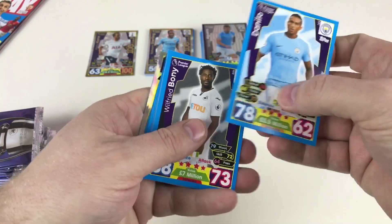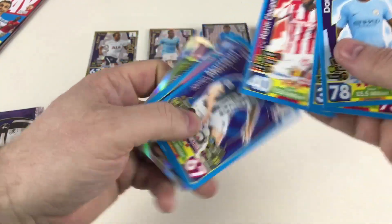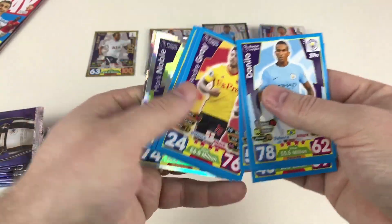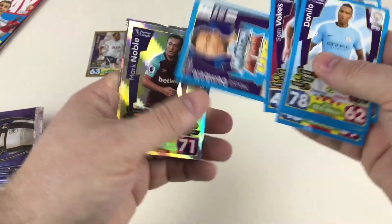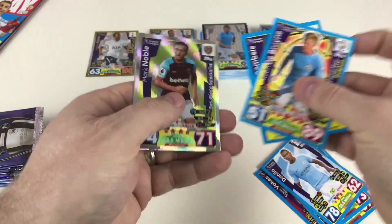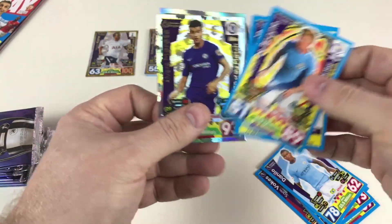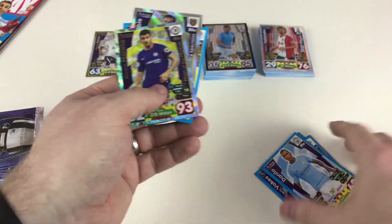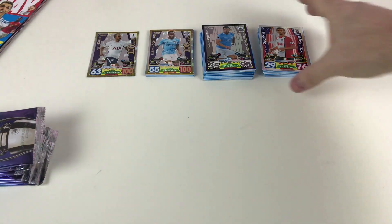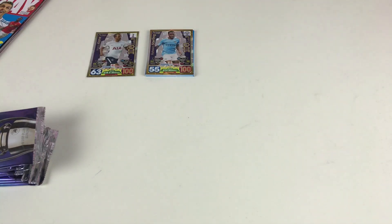Last packet: Danilo, Wilfried Bony, Eric Maxim Choupo-Moting, James Morrison, Andre Gray, Sam Vokes, Moussa Dembélé, Kevin De Bruyne, Mark Noble and Alvaro Morata — 100 Club Man of the Match! Awesome. That wasn't a bad collection from the 2017-2018 Premier League.